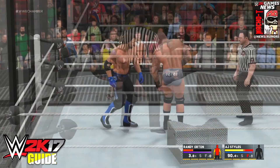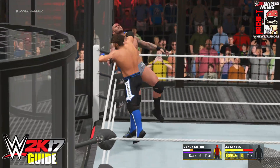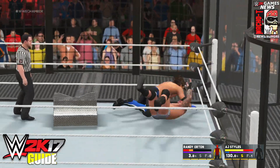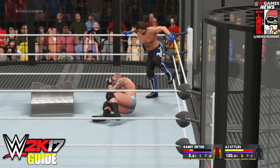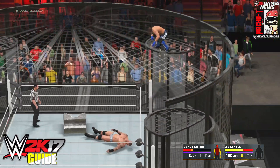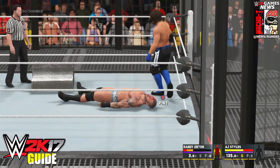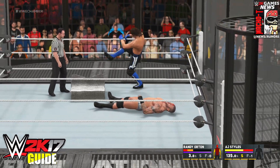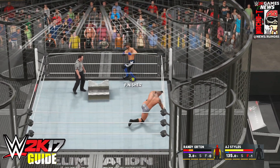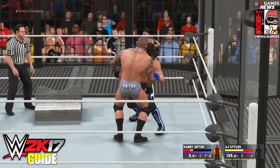In this tutorial I want to show you guys exactly how to do that, just to make the elimination chamber a little bit more deadly. The first thing you need to do is obviously be playing an elimination chamber match and pick somebody who has a springboard finisher. Your easiest selection will of course be AJ Styles, as he has the Phenomenal Forearm. While you're playing the match, get your finisher stored up and ready to perform.